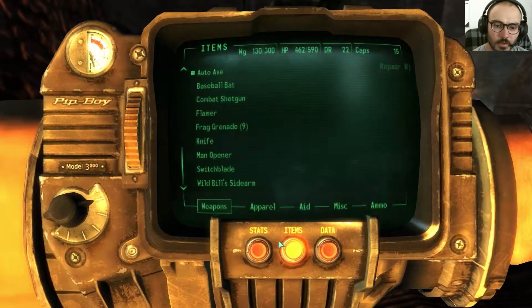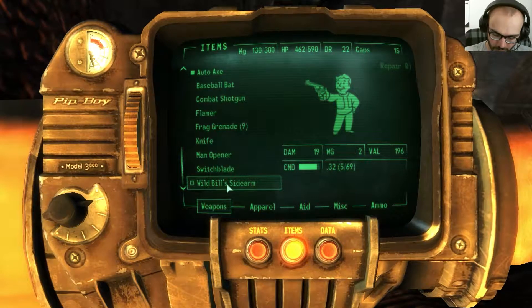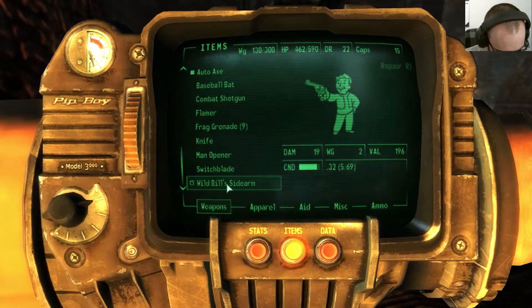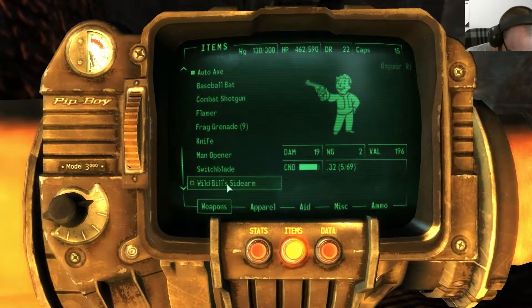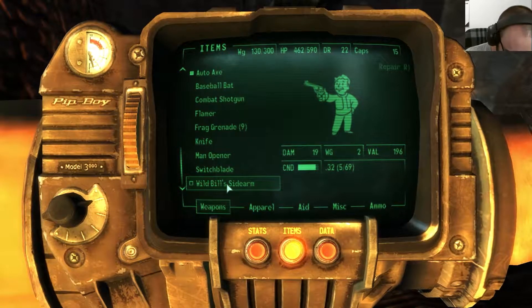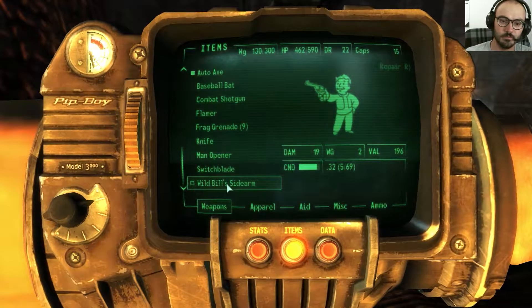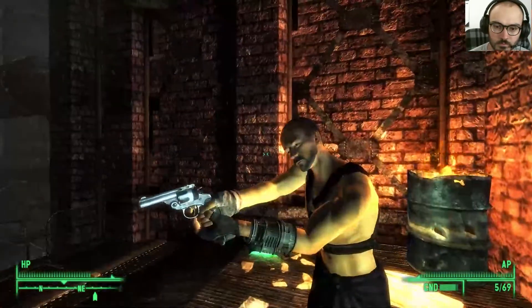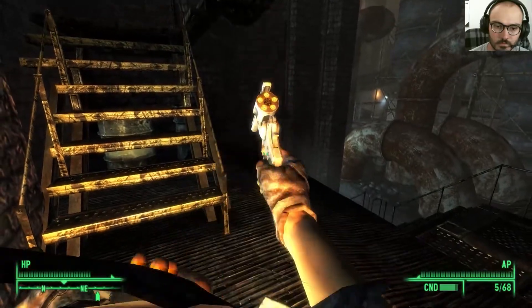So we got Wild Bill's sidearm. You can repair that with that — I don't know if I want to do that unless the autoaxe is not a special weapon. Unless we get a second one, I'm not gonna repair that. So we have the Man Opener — check. And we got Wild Bill's sidearm. I think it's just a .32 pistol but it does 19 damage, which is pretty good. Look how cool it is — it's like a break-barrel. Break barrels are awesome.